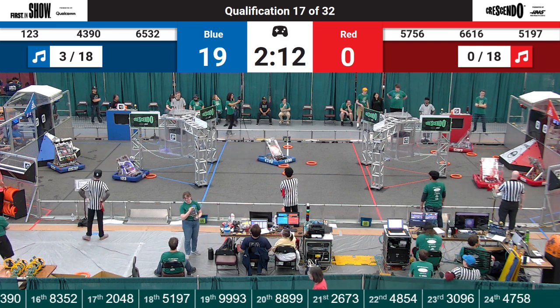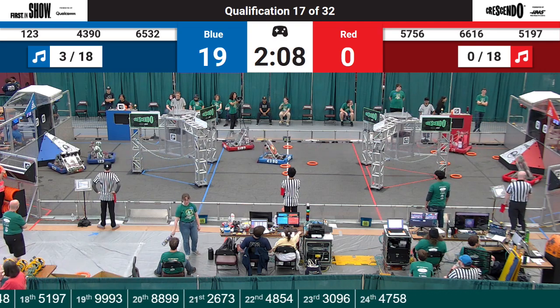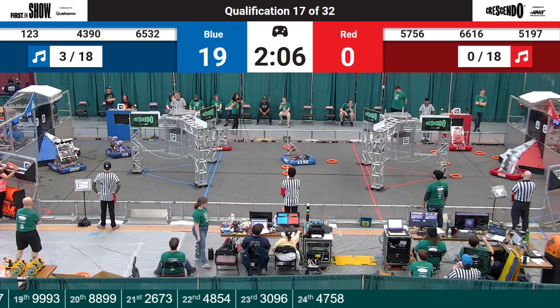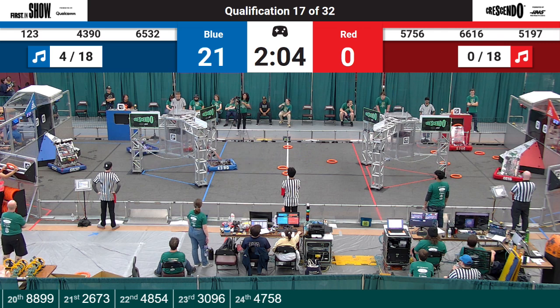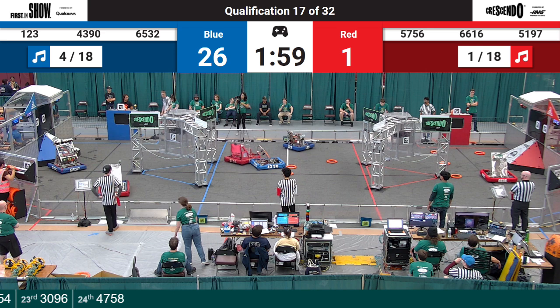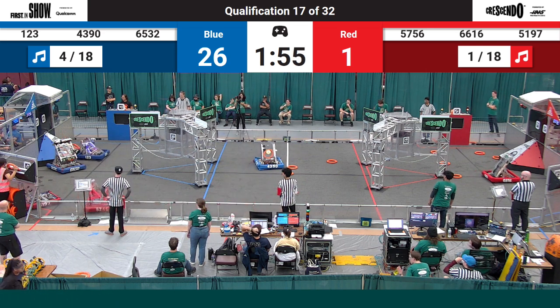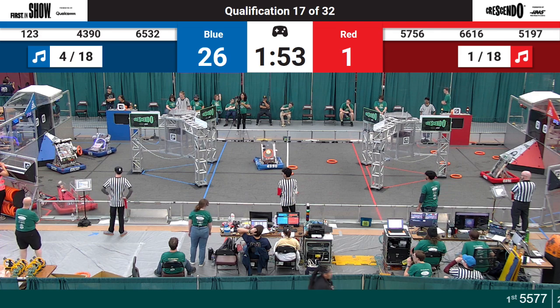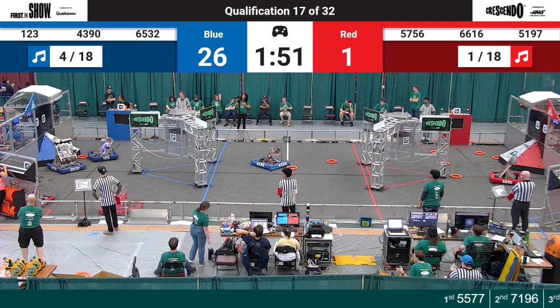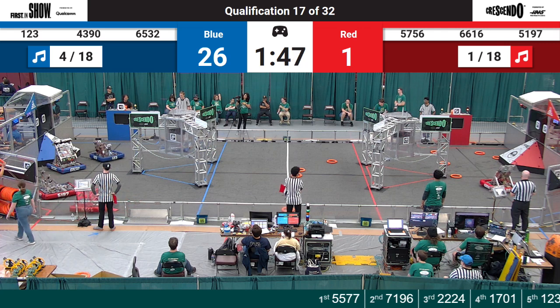Kicking us off, Red Alliance is going to try to pick up these notes that are close. 5197, opting to do the opposite, rushing to the middle of the field. 57-56 coming to the middle of the field, going to their human player station, waiting for their teammates. 5197 and 43-90 in the middle of the field, trying to shuffle around those notes, carry theirs back to the speaker.